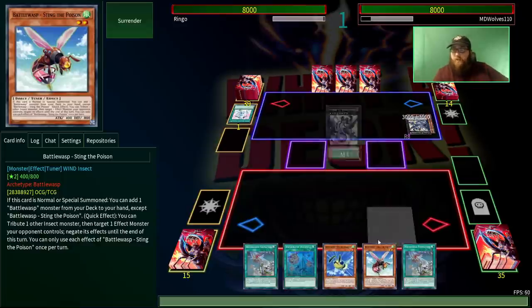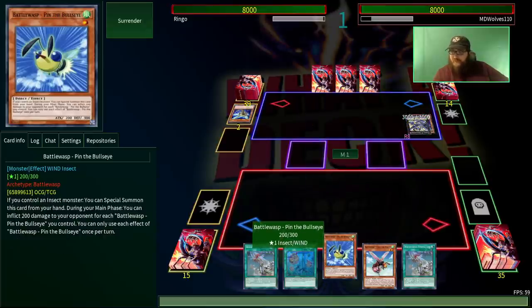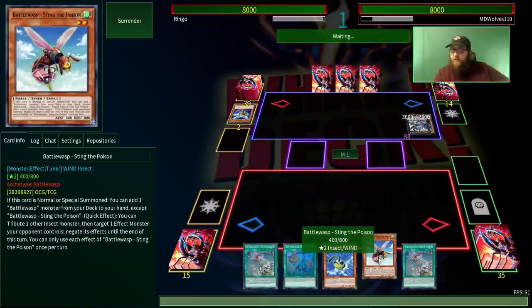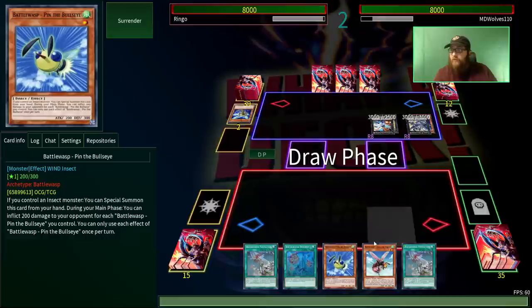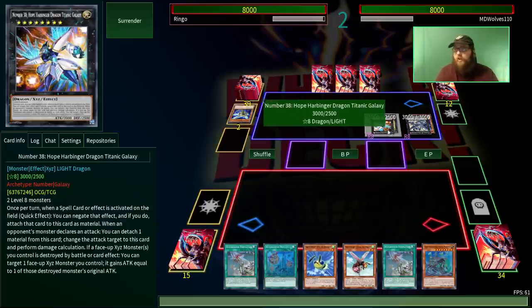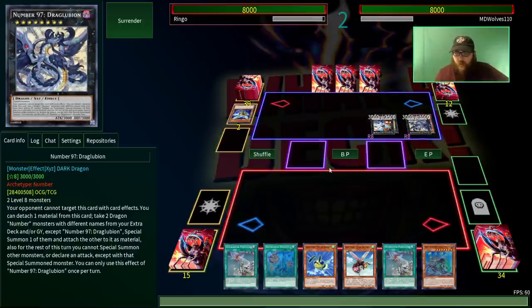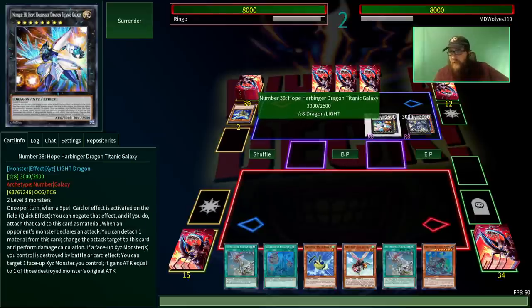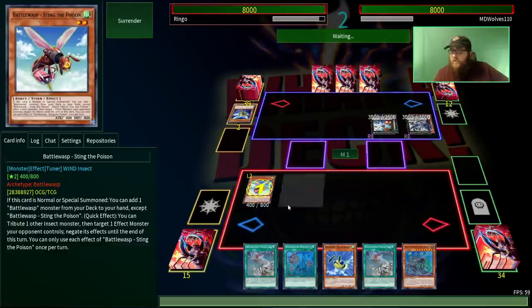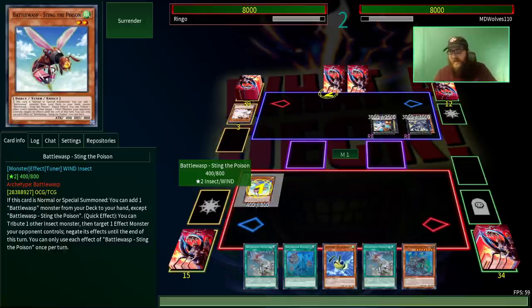We've got a couple starters. Sting the Poison searches any Battle Wasp — normally you want to go for Pin the Bullseye, because this can special summon itself if you control an insect monster. There's also another Battle Wasp that summons itself from the hand if you control an insect, so we have three extenders right here. We've also got a B-Trooper Descendant. I think I might be able to deal with the Hope Harbinger — I can beat over it, and I can beat over Titanic Galaxy. We're going to lead with Sting the Poison and use that to search the other Battle Wasp... and they Ash Blossomed it. Unfortunate.